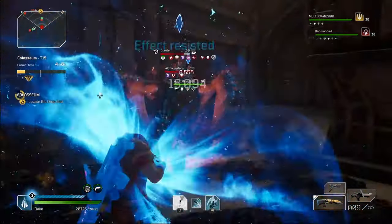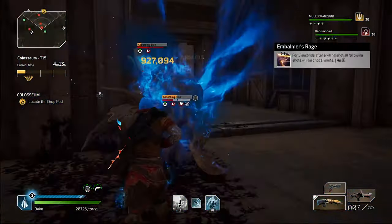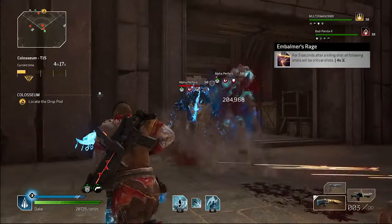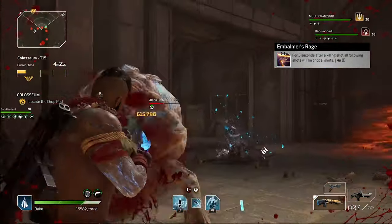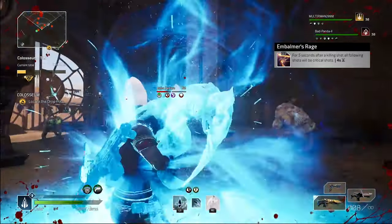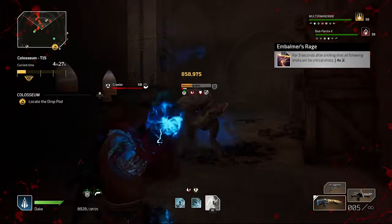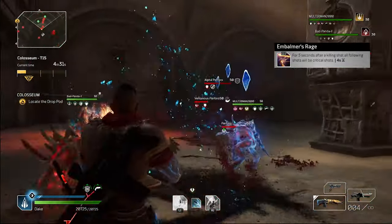Now let's get on to the more advanced build. The weapon mods consist of the following. Embalmer's Rage: after a kill, every shot is a critical shot for 5 seconds. The cooldown is 4 seconds, so you can go on infinitely hitting critical shots. Keep in mind this is about crit builds, so this will always be the first choice.